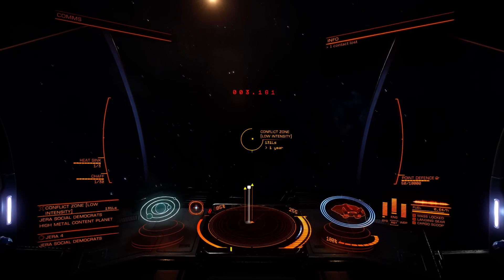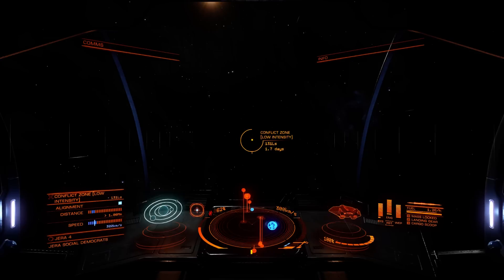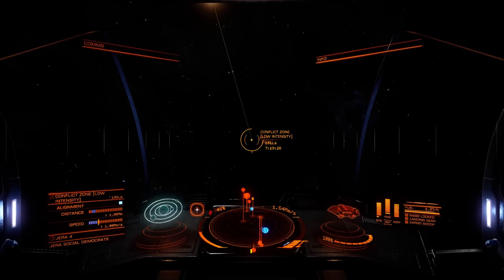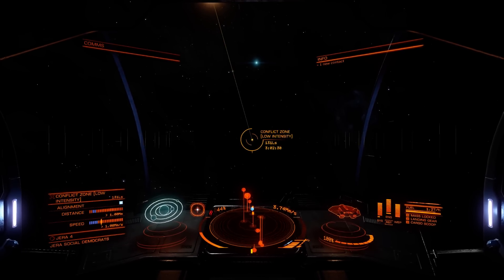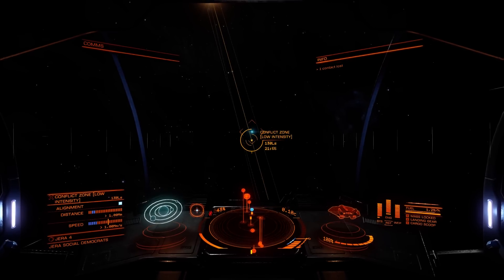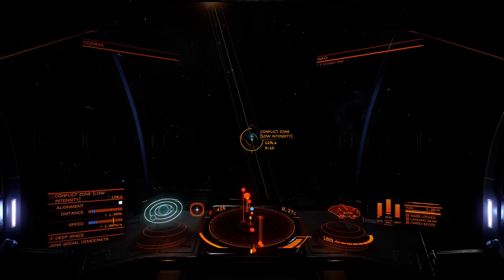131 light seconds away. It's a low intensity, but then both of them are low intensity. I have a feeling that if I fight on the side of the Empire, which of course I will, I will then want to avoid those checkpoints. Especially as all of those pilots there were showing as elite - and there is me, mostly harmless. As always I will have all four pips in weapons, two in systems, nothing in engines so I will be slow, but I will have maximum firepower.